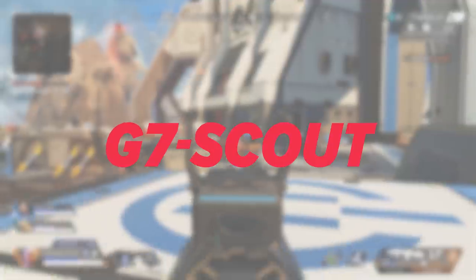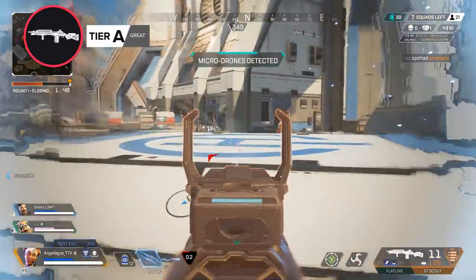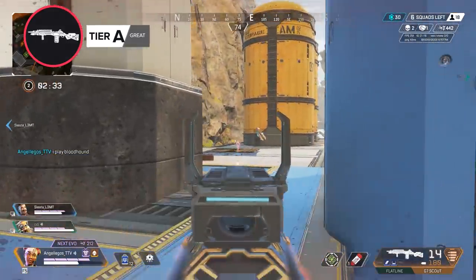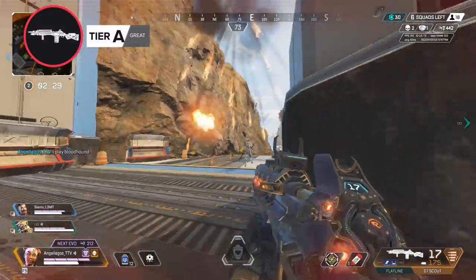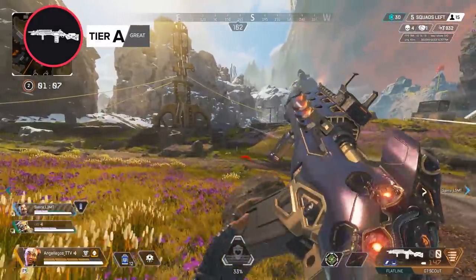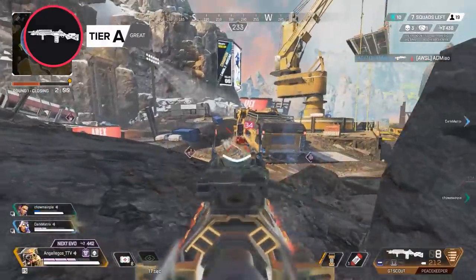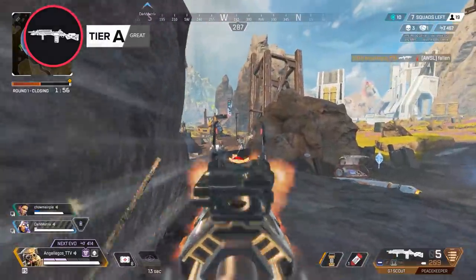To start, we have the G7 Scout. This light weapon has been a strong marksman rifle pick for a long time, and it remains a powerful option here in Season 10. It's also back to using a sniper stock, which smooths out its loot progression as standard stocks can be a hot commodity. And with stocks now having reload speed attached to them, this weapon has had an easier time increasing its stats. If you're looking for a reliable, accurate long range weapon that feels like a lightweight sniper, the Scout is a great pickup.